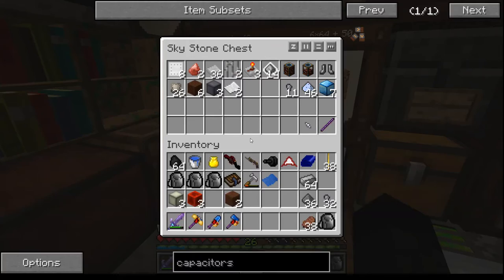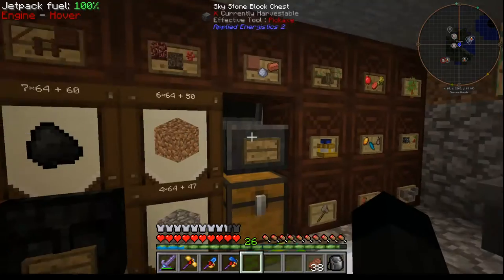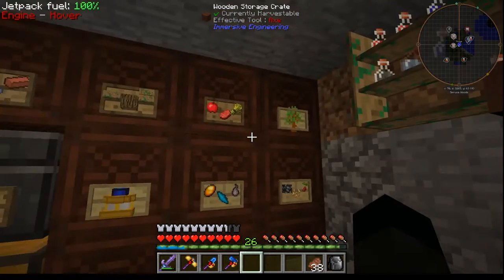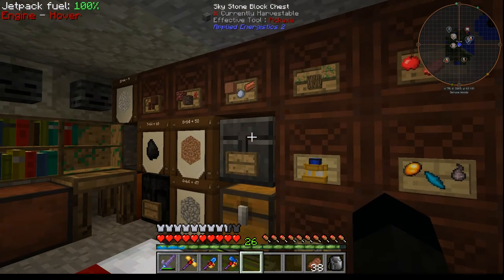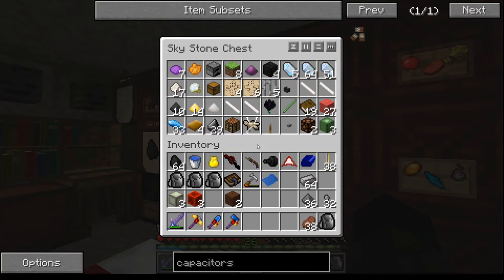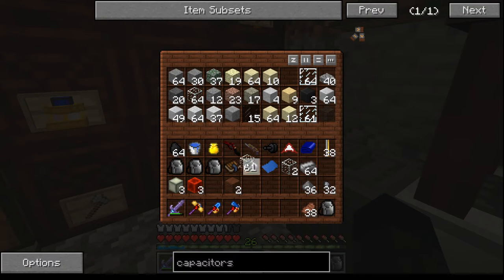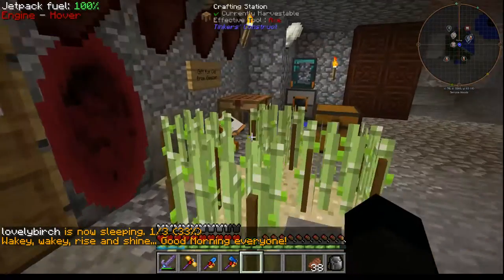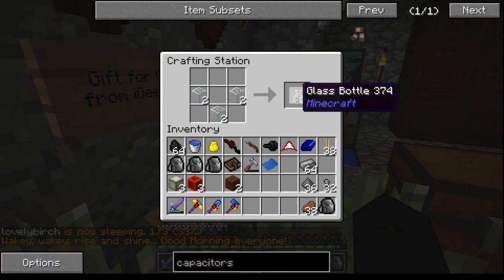The recipe for treated wood is planks, creosote. Have I got any bottles? I think I emptied some. Let me jump in there, grab some of that, we'll go grab a little bit of creosote quickly and I'm going to make some more treated wood — that's probably the first thing.